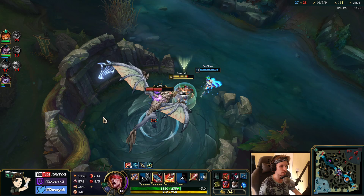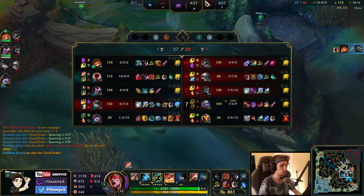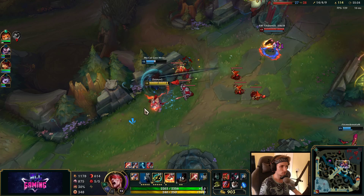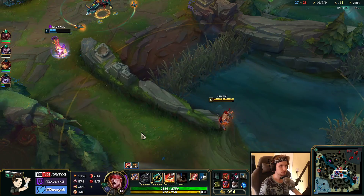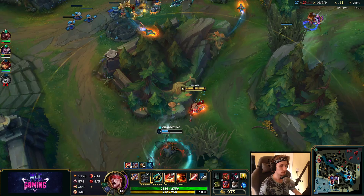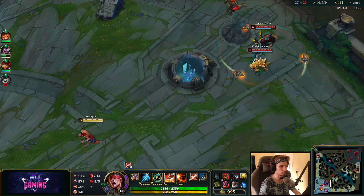It would have been a lot better if we could actually rush the Baron instead. The truth is we don't have an AD carry — our ADC is currently dead. Rushing Baron is really good in situations like this, except when you don't actually have an AD carry champion on the team. If we actually group up as five as soon as everyone spawns, I think we can fight them very easily because Renekton is currently bottom lane.